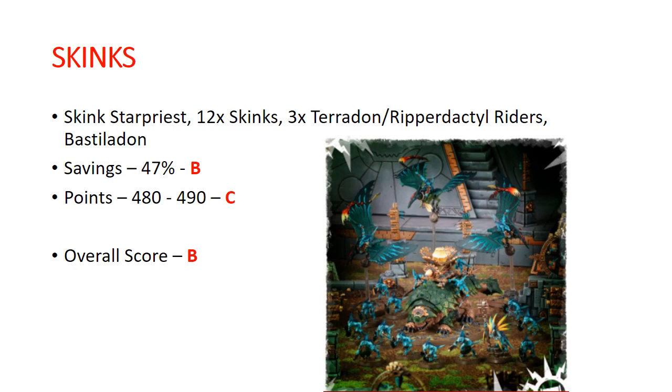However, Skinks — the other Seraphon box — you get a Skink Starpriest, 12 Skinks, 3 Pterodons or Ripperdactyl Riders, and a Bastiladon. Everything in this box is good. Savings: 47%, a solid B. Points: 480 to 490 depending on how you build the Ripperdactyls or Pterodons, getting a C. Overall I'm giving it a B — it might even go higher than that. This is a possible multi-buy for Seraphon players because you always need more Skinks, the Bastiladon is really good, and the Pterodons and Ripperdactyls are also pretty good.